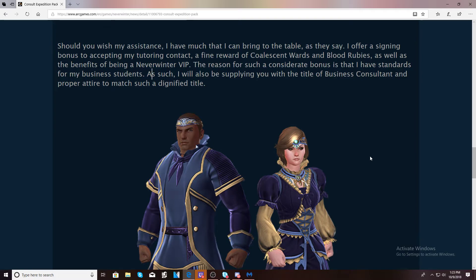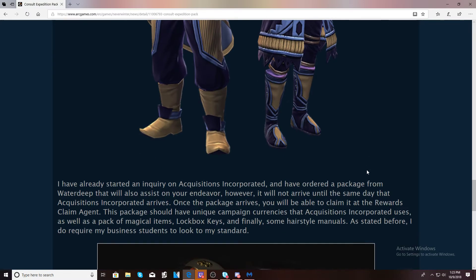Normally it gives you 5 coalescent wards and VIP together, which is about 6,000 zen right there. The blood rubies are normally non-bound so you can resell those, and the coalescent wards are normally non-bound too. But again, it doesn't specify in this post, so take that as you will. Normally it breaks down all of that, but this post hasn't.